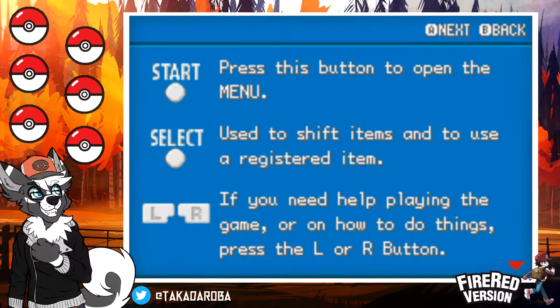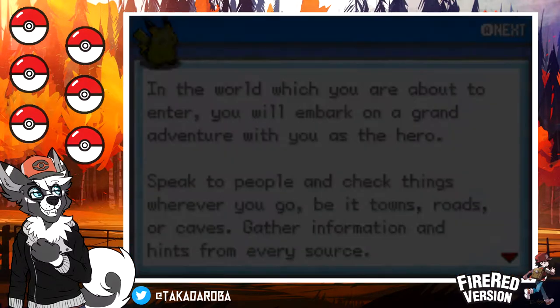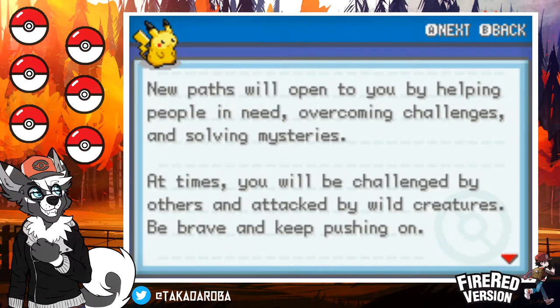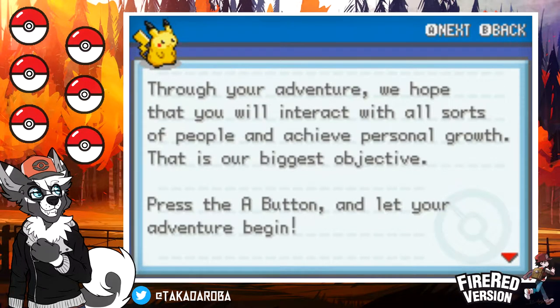We're going to be looking at controls that do not apply to me in the slightest. The game's intro plays: 'In the world which you are about to enter, you will embark on a grand adventure. Speak to people and check things wherever you go — be it towns, roads, or caves. Gather information and hints from every source. New paths will open by helping people in need, overcoming challenges, and solving mysteries. Through your adventure, we hope that you will achieve personal growth.' That is a very old tutorial.